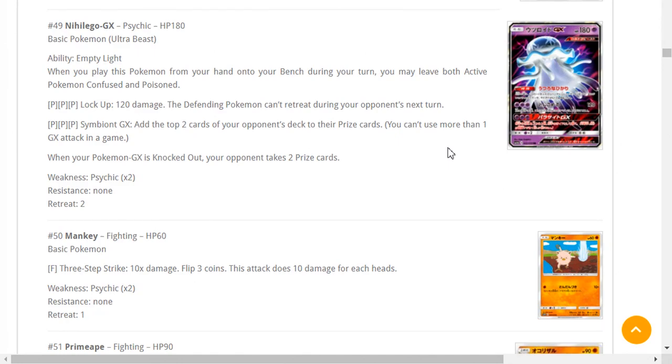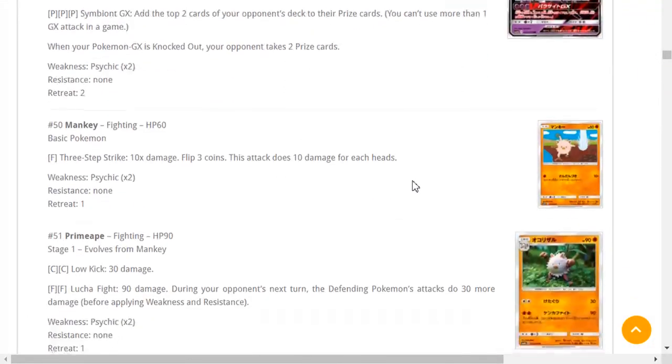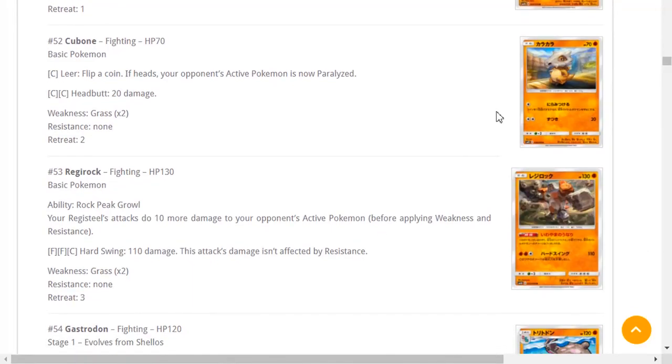Maybe a Psychic-type Pokémon will become broken in standard in the future — in expanded they already are broken. Symbiont GX is stupid broken: you're playing an eight-prize-card game, that's ridiculous. Kartana also has Zerkatree whose GX attack takes a card from their hand and puts it onto their prizes, which is really good for emptying your opponent's hand. I'd definitely grab one or two of Nihilego but that's about it, not a playset by any means. Primeape — bulk city, nothing interesting.